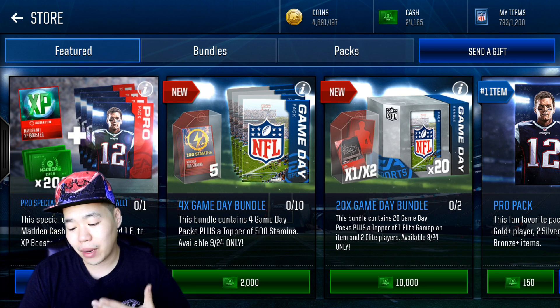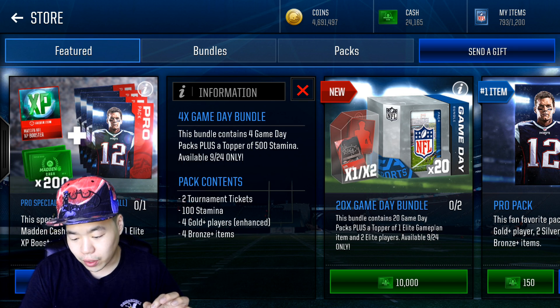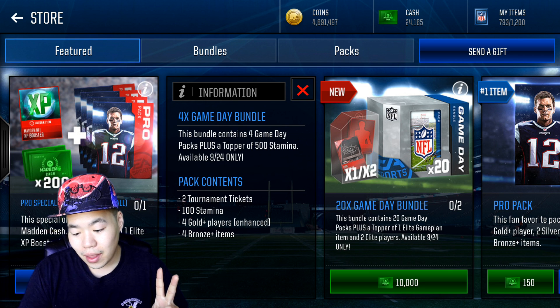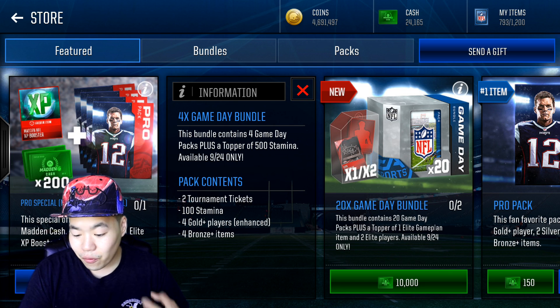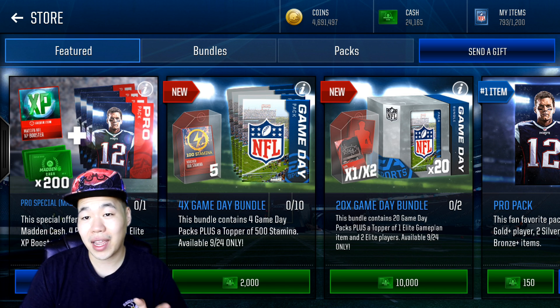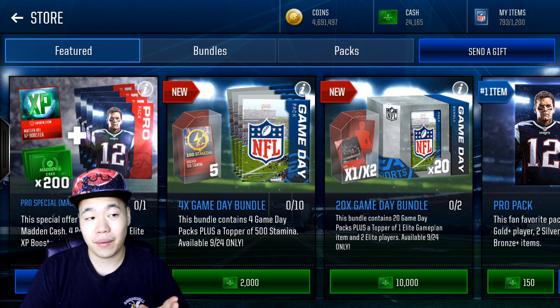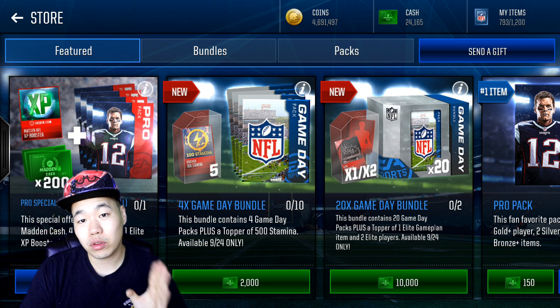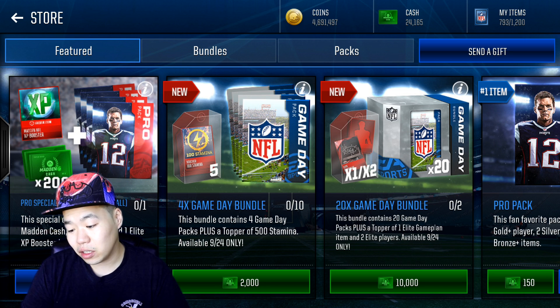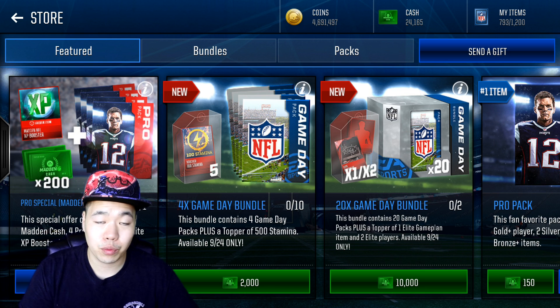There was also a special which I bought before just to do a screenshot. It comes with two tournament tickets and 100 stamina, four gold player enhanced, and four bronze players, which is clutch. For 500 cash, you get two tickets — each ticket is 50 cash, so that's already 100 cash. A stamina refill is 200, so that's already 200 in itself. So for 500 cash, you already get your money's worth, especially with the four gold.